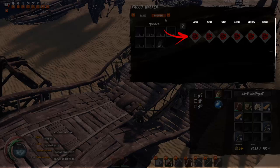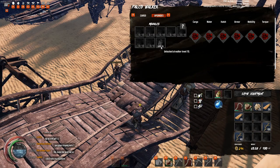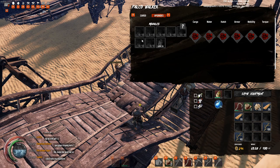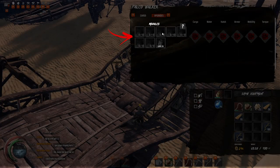Also, if you do upgrades for your walker — like the water upgrade, cargo upgrade, or mobility upgrade — you can just use normal resources. It doesn't matter what type of resource you use to upgrade your walker. A quality walker will allow you to add more modules to the walker, and this will enable you to make a specialty walker.